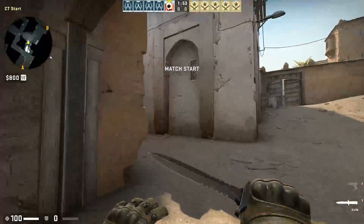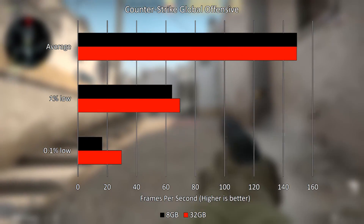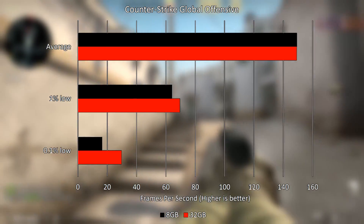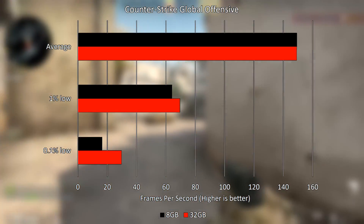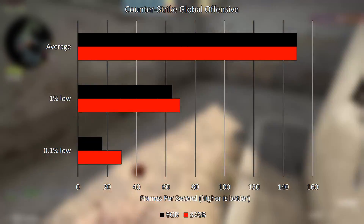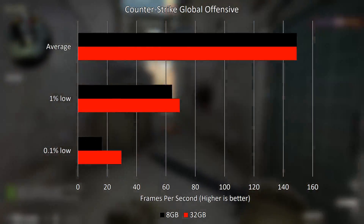Counter-Strike: Global Offensive was tested with all settings at very high and FXAA off. There was no mentionable difference in average frame rate between 8GB and 32GB configurations, but the frame rate was marginally smoother as shown by the slight boost in 1% and 0.1% low values. Specifically, the 1% low was 64.2 with 8GB and 69.5 with 32GB. The 0.1% low was more significantly improved, increasing from 16.4 to 29.7 with the additional memory.